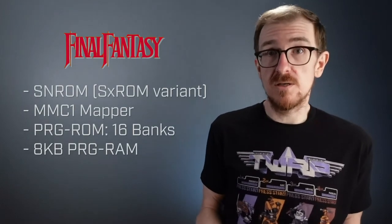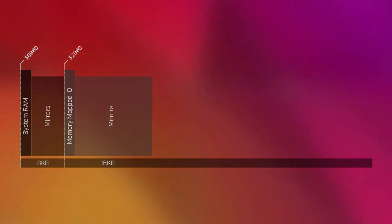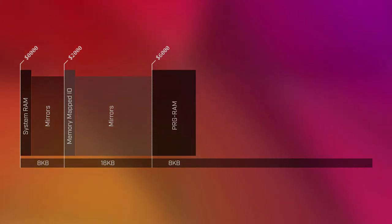Putting this all together, I was able to construct a pretty nice map of the CPU memory. The first two kilobytes of memory are always mapped to the NES's internal RAM. For technical reasons outside of scope for this episode, these memory locations are then mirrored three more times, effectively meaning the first 8 kilobytes of addressable CPU memory are occupied by the system RAM and its mirrors. The next 16 kilobytes are occupied by various memory-mapped I/O registers along with their mirrors, which allow the CPU to control other NES subsystems such as the picture processing and audio processing units. Final Fantasy's battery-backed program RAM occupies the next 8 kilobytes of memory, used to store information such as the party's composition and inventory. Since it's connected to a battery, this information will persist even if the NES is turned off.